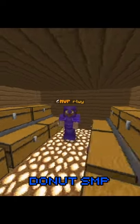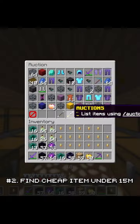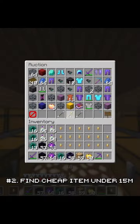Are you looking to get rich on the Donut SMP very easily and fast? Here's the best way to get rich. All you have to type is slash A-H and find a very cheap item.